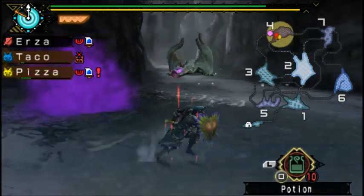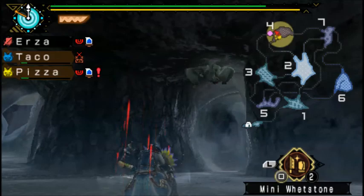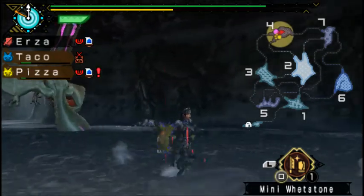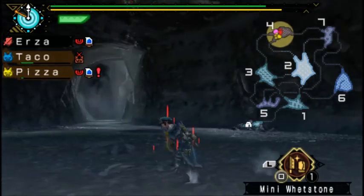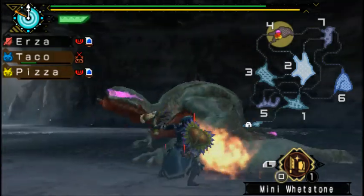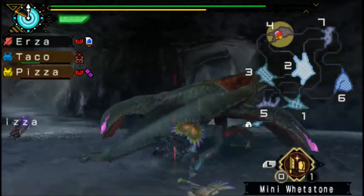He also kinda spits like this. At high rank his poison is a bit more colorful and it hurts like hell. You also want to watch out for that attack where he kinda grabs you and recovers stamina by sucking on you. Dung bombs are pretty useful if you do get trapped.